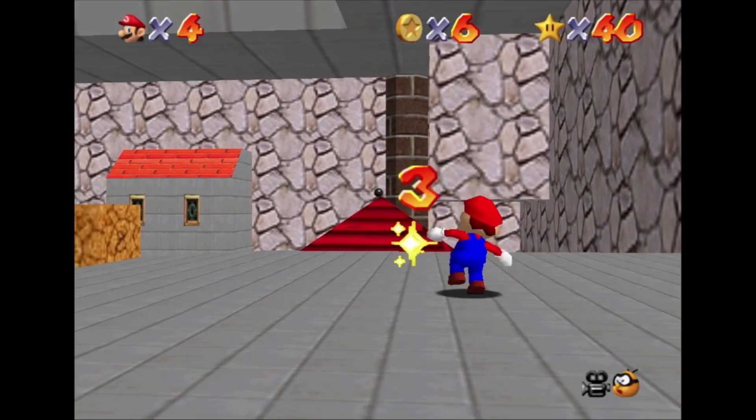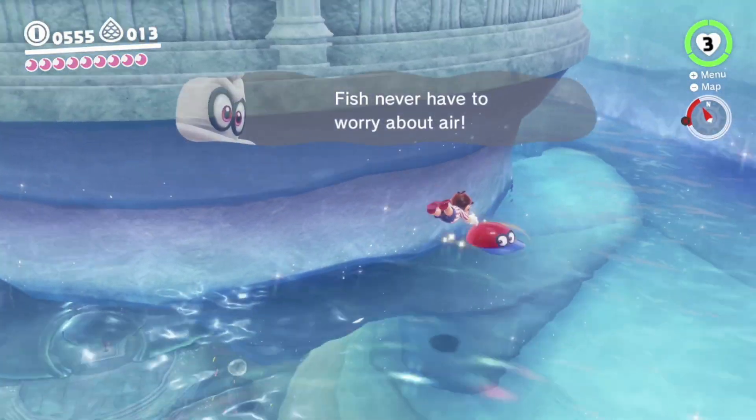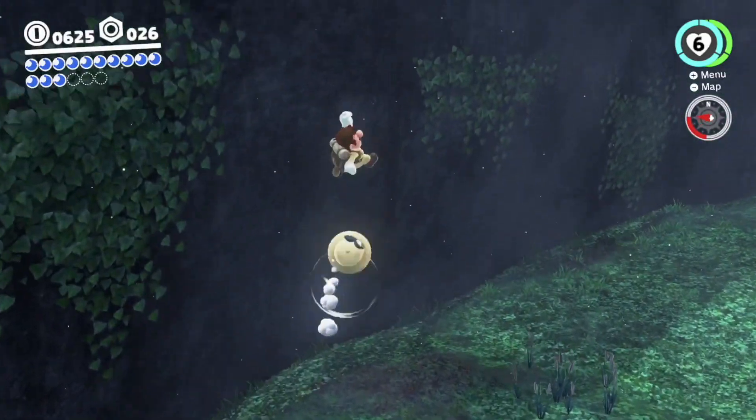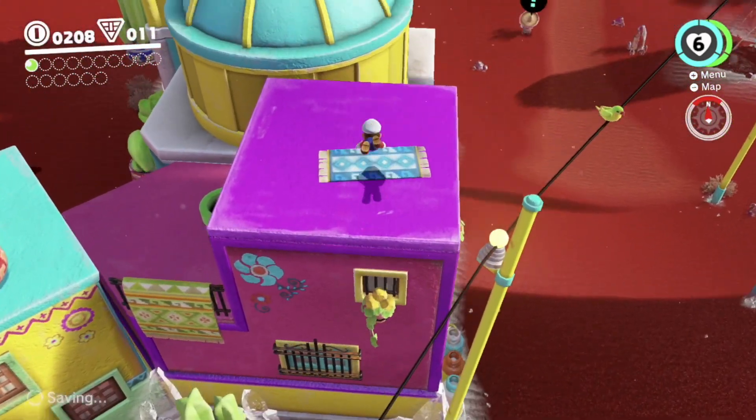Since he has Cappy, he no longer punches or kicks, which is understandable given this new addition. However, he is able to bounce off his hat while it's spinning midair, giving him extra horizontal distance which can be helpful crossing gaps or whenever he may be in a pinch.